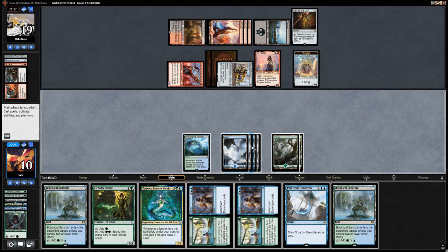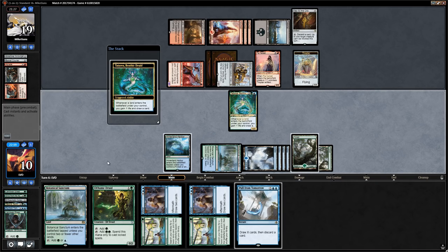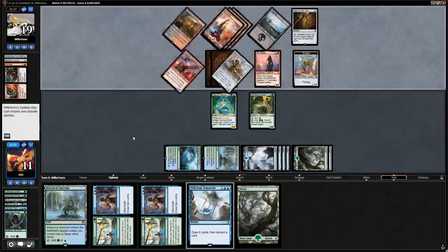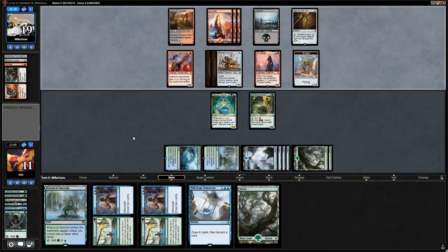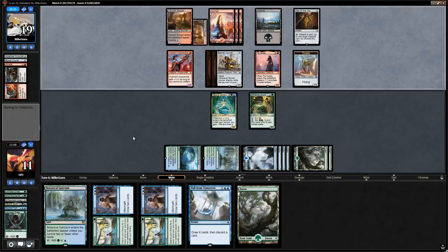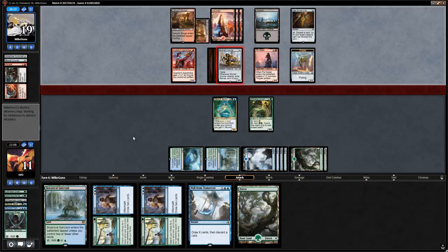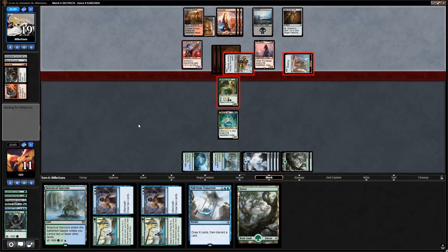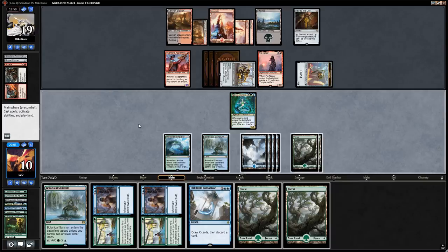Opponent plays Pia Nalaar making a Thopter token. We play Tatyova, a Sanctum, gain a life, draw a card, and play Elfhame Druid, hoping Tatyova survives. Next turn we can play ramp spells, draw more cards, gain more life. We block Bomat Courier with the druid to avoid Pia pumping Tatyova into a losing trade.